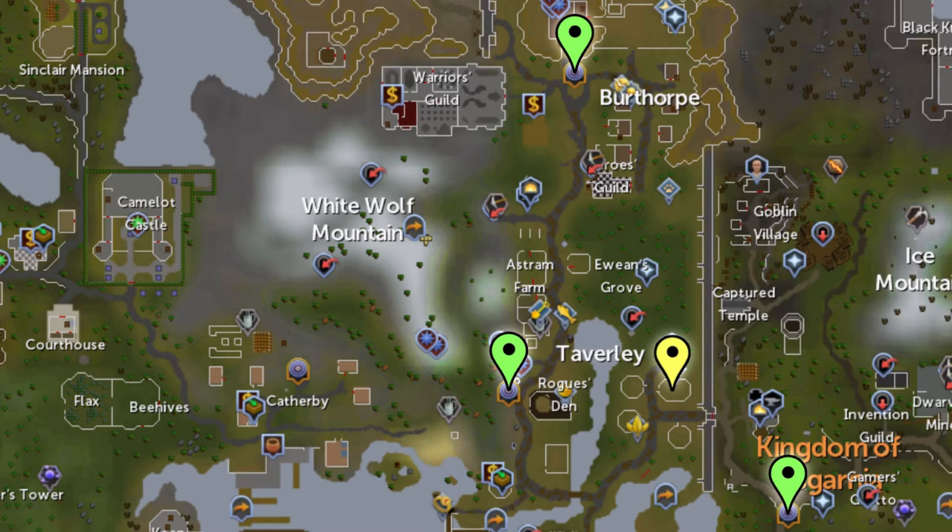To start the quest, go to the store in Taverly shown by the yellow marker on this map. All the green markers are lodestones that you can use to teleport near there. The Taverly and Fowler lodestones are the best ways of getting there if you have either of them unlocked. Burthorpe Warp is the next best one if not, and that one should already be unlocked by default.